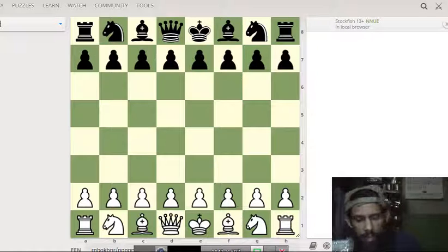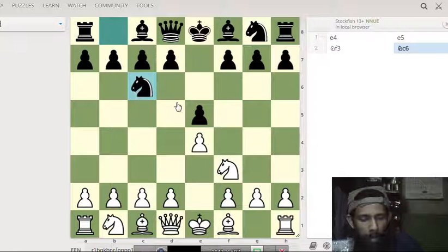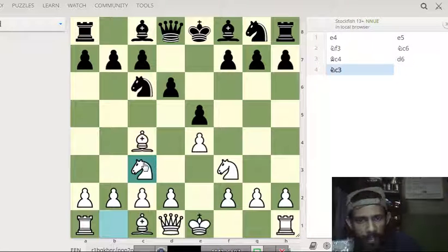First, I would like to analyze the Legal Trap as number six. Let's start with e4, e5, knight f3 attacking the e5 pawn, knight c6, and bishop c4, just like the Italian opening. Black plays d6, a field of defense, and there is a chance to create this trap — the Legal Trap.